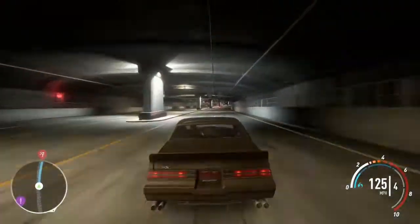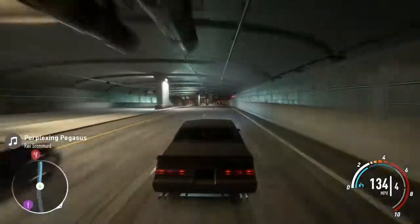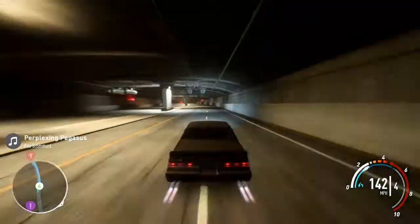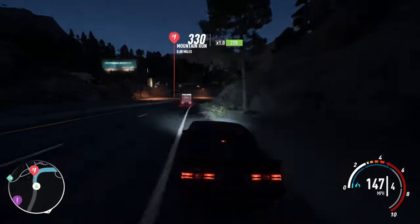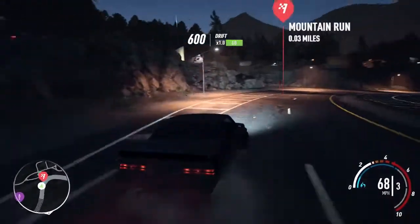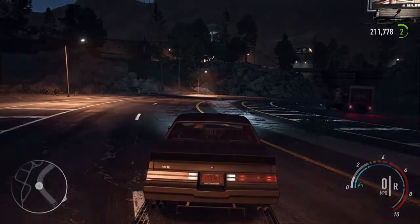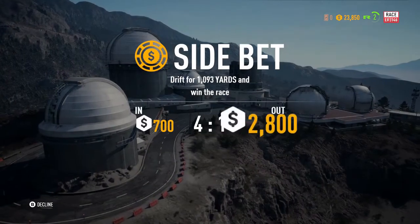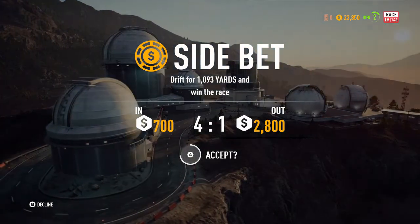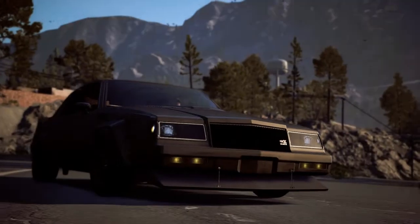Loving the map detail. Here we go, let's hit that NOS. Mountain run — see what we've got here, see who we're going up against. Drift for 1,093 yards? That's a piece of cake — they don't call me Twisted Drifter for nothing. Let's do this.